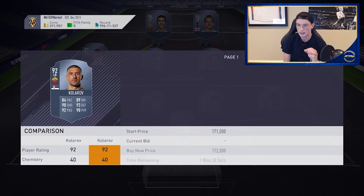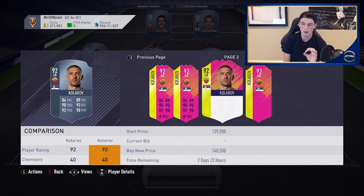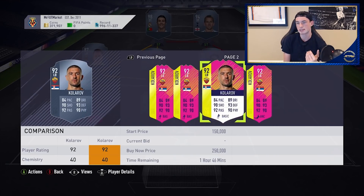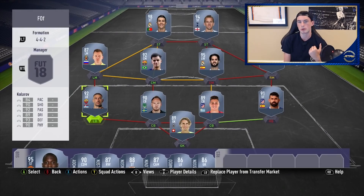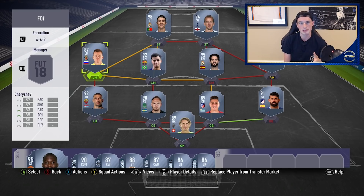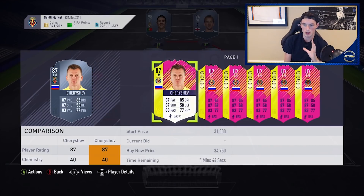Diego Costa seems very overpriced to me — I would let him drop down a little bit. A lot of these players are still a bit overpriced. Colorado looks absolutely phenomenal. Within the left backs in Serie A, Colorado got the Team of the Season and this card is now two ratings better than that, so keep your eye on it as an investment. You know how resilient cards went up for a Weekend League — it could be one of those things, but I think it's got more room to go down before it goes up.